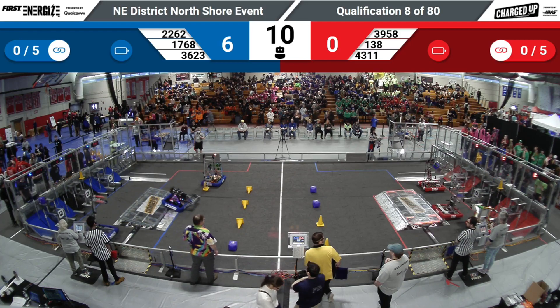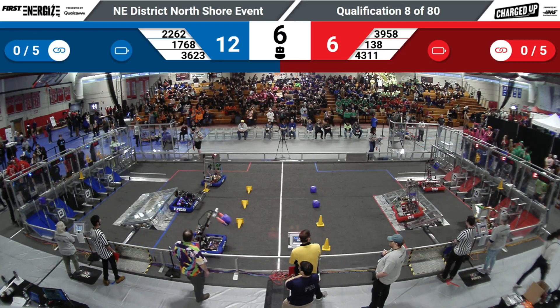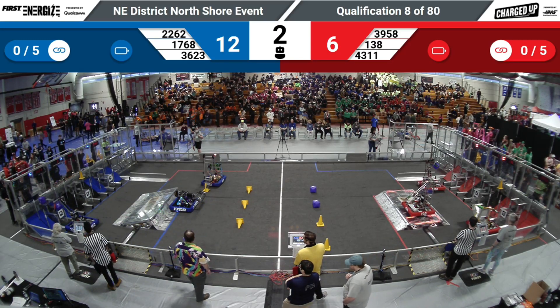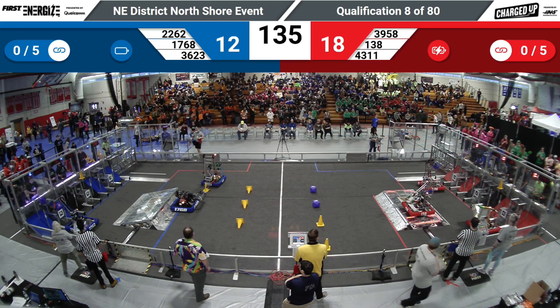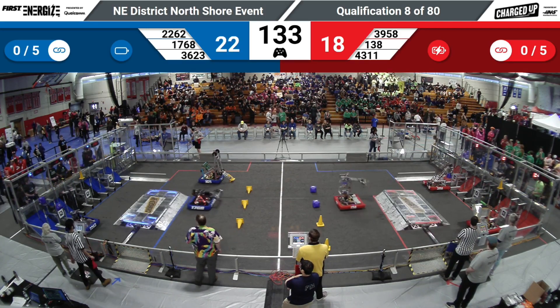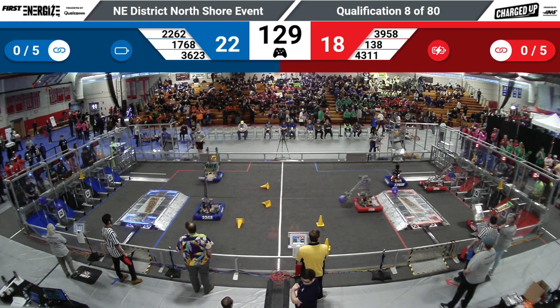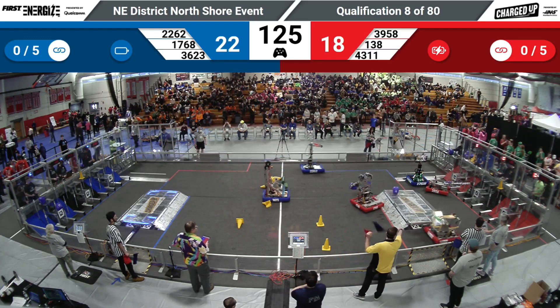That seems like a lot of matches, but by the time we get to tomorrow morning, it's going to feel like the time just blew right by. Robo Panthers scoring two cubes during the Autonomous, also picking up some mobility. Over there on the Red Alliance side, they've got docked and engaged 138. That's going to mean 22 points for the Blue, 18 points for the Red — slight advantage on the Blue Alliance. We'll see if that will last.